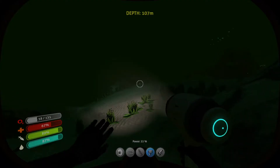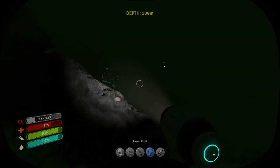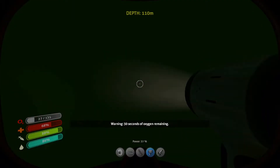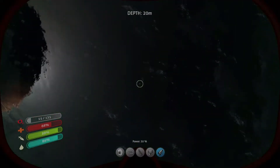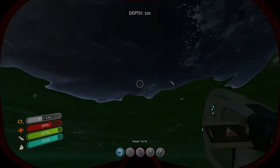This area looks different. I don't see red grass everywhere. Up to the surface. The sea glide almost can't make it with a 30 second warning. Well, no — I still had 10 seconds to go. That wasn't that bad.